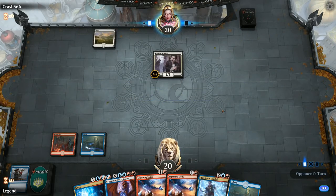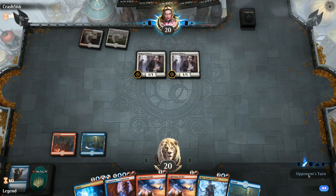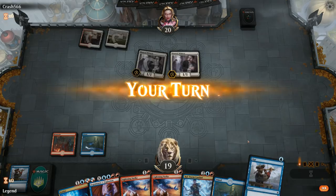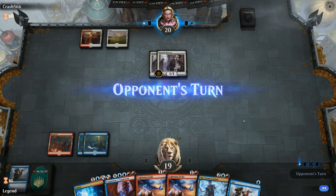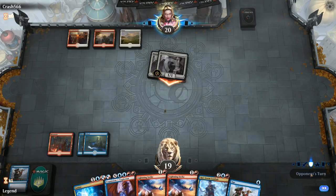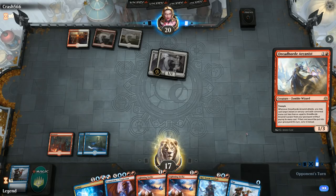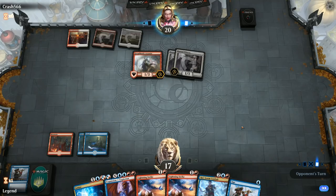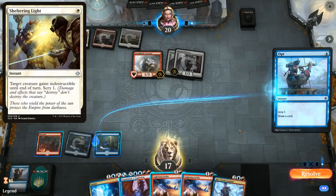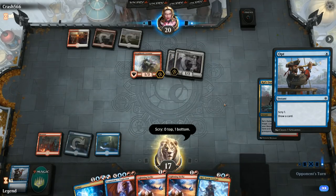The opponent plays into a tapped Sacred Foundry into another Hunted Witness. No need to Lightning Strike those. We'll play land, say go, keep up Ionize, and otherwise just Opt. We could also Expansion the Opt, but I'd rather keep it in case we can find another copy to set up the combo. The opponent plays Dreadhorde Arcanist — this could be a Feather deck. We have to watch out for Sheltering Light making it indestructible, but we can just Lightning Strike it for now and Lightning Strike it a second time if it doesn't die. It looks like they do have the Sheltering Light.